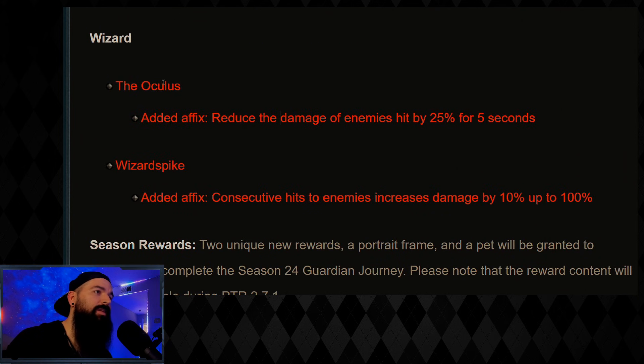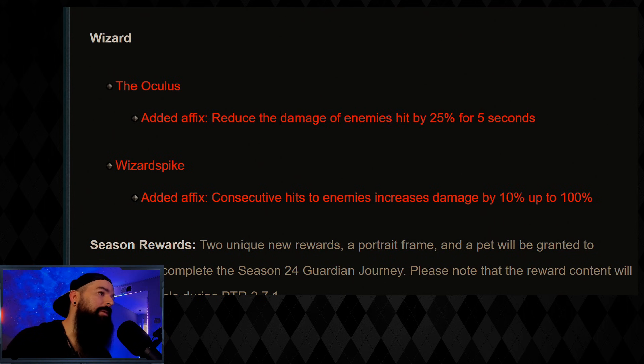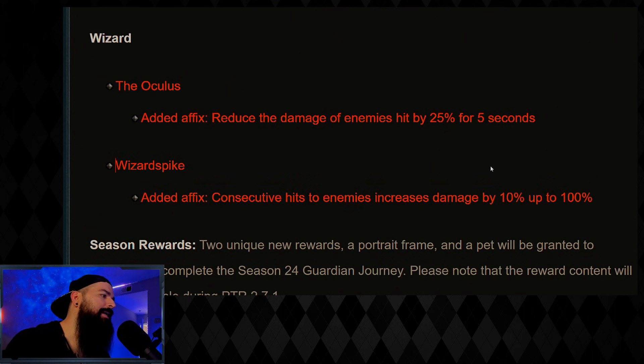For Wizard: the Oculus added an affix — the Oculus was already doing really well, and now with this extra affix of reducing the damage of enemies it's even better. Less damage to you, and if you're playing in a group, less damage for the entire squad. Wizard Spike added an affix: consecutive hits increase damage by 10% up to 100% — again I don't really notice this but it needs more testing.